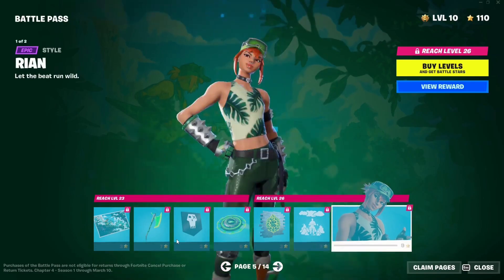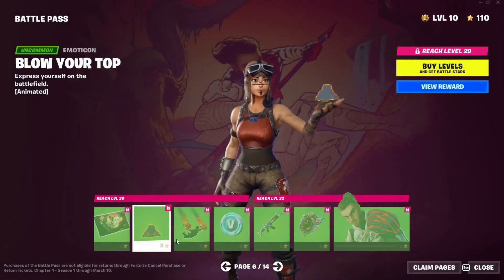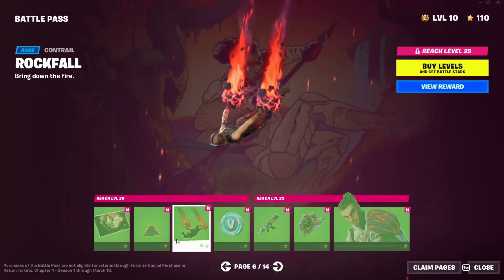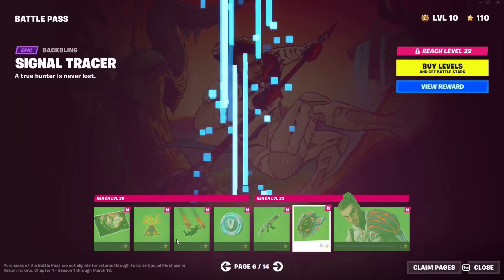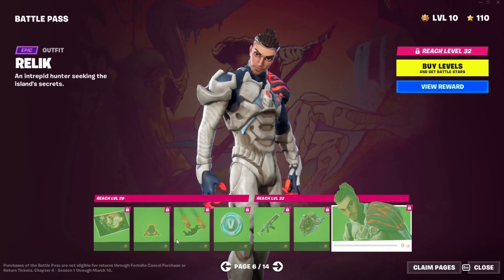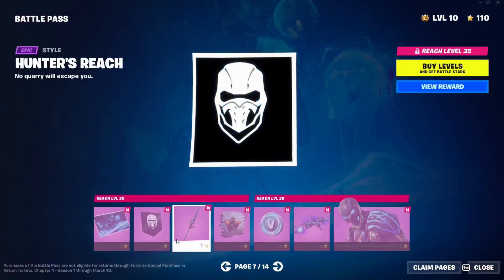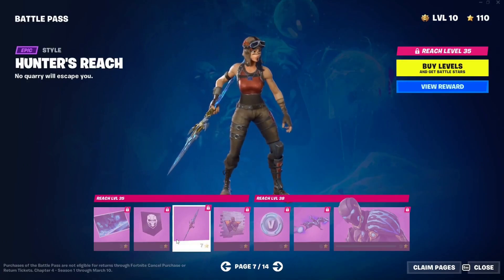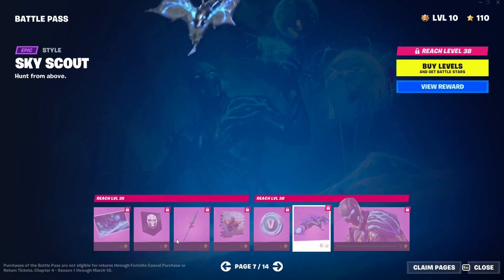And of course we have the edit style for Rian herself. Next we have the Relic loading screen, an emoticon, the Volcanic contrail — nice — some vbucks, a wrap, a Back Bling, and finally the second Relic edit style called Unmatched. Now we have a loading screen and a banner icon for Relic.